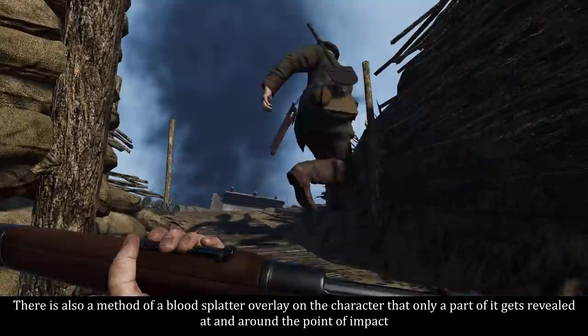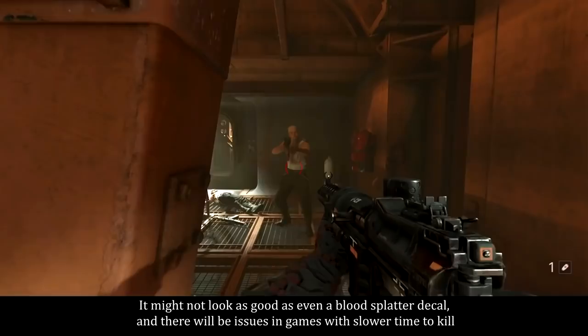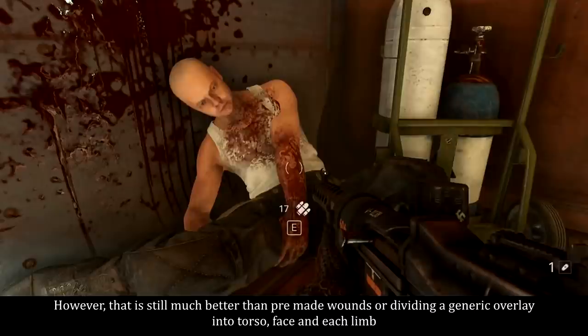There is also a method of a blood splatter overlay on the character where only a part of it gets revealed at and around the point of impact. It might not look as good as even a blood splatter decal, and there will be issues in games with a slower attempt to kill. However, that is still much better than pre-made wounds or dividing a generic overlay into torso, face, and each limb.